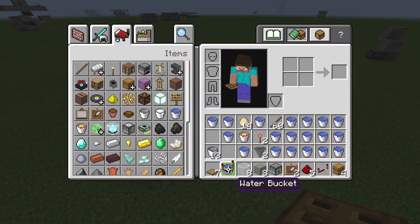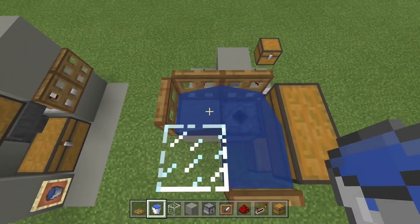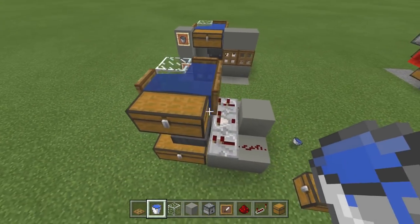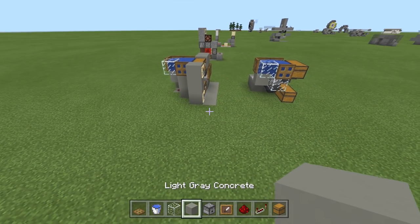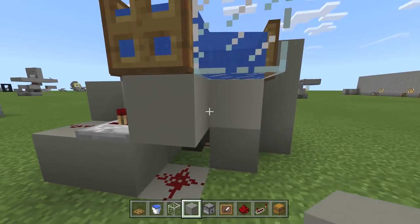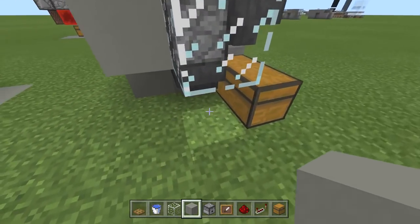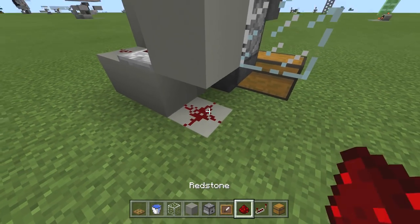Grab that bucket of water we finally actually need. Place bucket of water, bucket of water — nice, water sources are coming up. Then throw another piece of redstone right here — don't forget that one because it locks the hopper. Place it right here to lock that hopper.